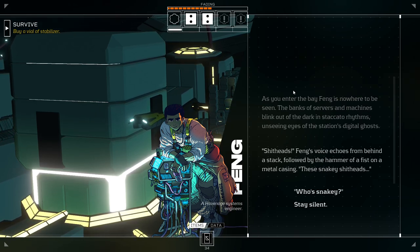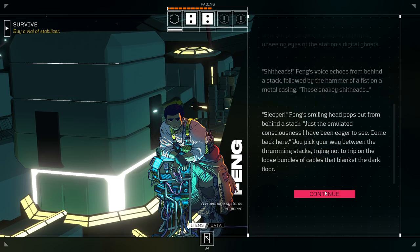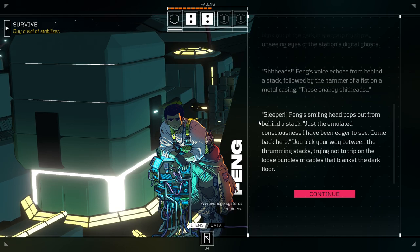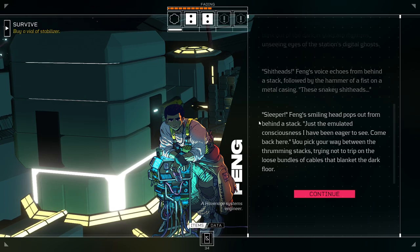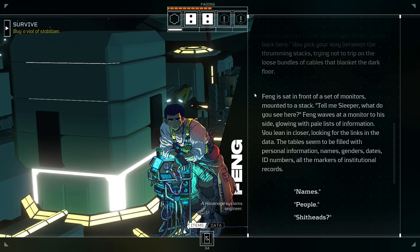Feng's voice echoes from behind a stack, followed by the hammer of a fist on a metal casing. 'These snaky shitheads!' Who's sneaky? Oh, Sleeper! Feng's smiling head pops out from behind a stack. 'Just the emulated consciousness I've been eager to see. Come back here.' You pick your way between the thrumming stacks, trying not to trip on the loose bundles of cables that blanket the dark floor. Feng is sat in front of a set of monitors mounted to a stack.